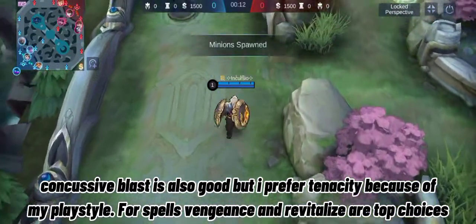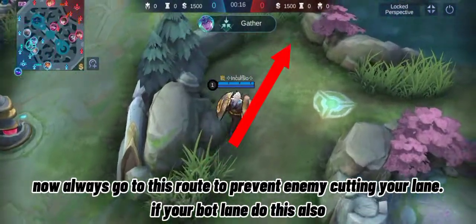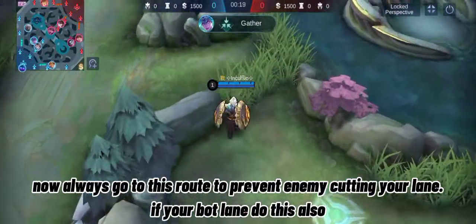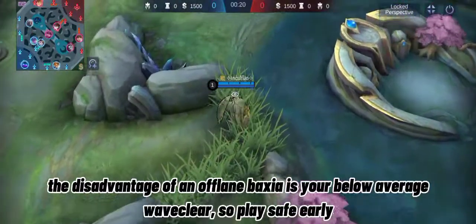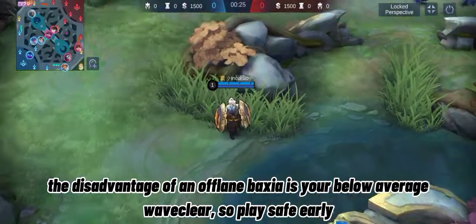For spells, Vengeance and Revitalize are top choices. Always go to this route to prevent the enemy from cutting your lane — if your bot lane does this also. The disadvantage of an offlane Baxia is your below-average waveclear, so play safe early.